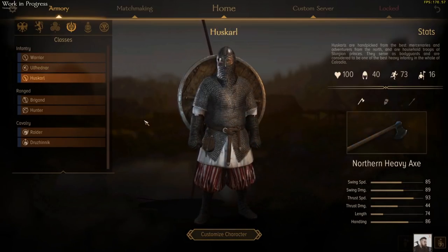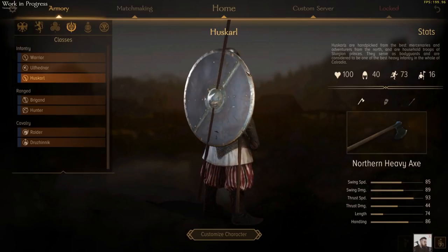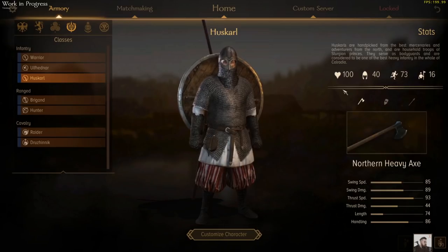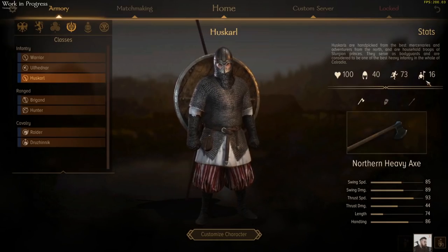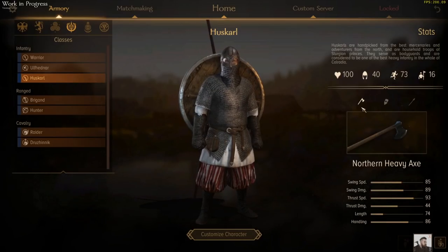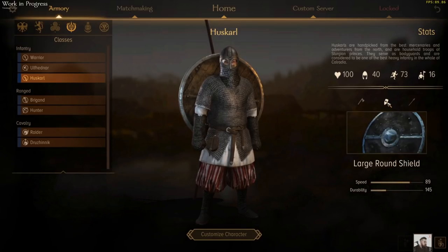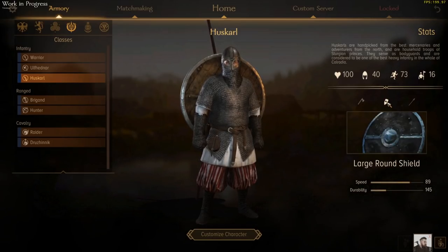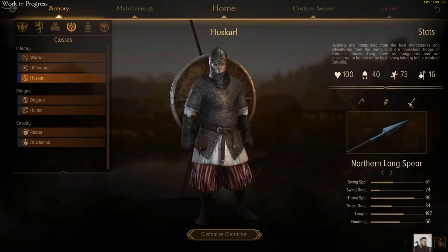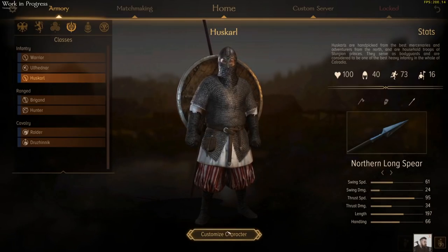If you need more of a tank than a damage dealer, you'll want to bring out the Huskars. These boys are your frontline choice with their tanky nature. They've got a whole lot of armour on, a little bit slower in foot speed because they're carrying a lot of stuff, but their unit size is pretty substantial. They've got a northern heavy axe for all their anti-infantry needs, which gets coupled up with their ridiculously massive shield, which will protect them from all manners of everything. But they can also deal with cavalry using their handy spear. So if you need a bit more survivability and a tanky frontline unit, you're probably going to need yourself some Huskars.